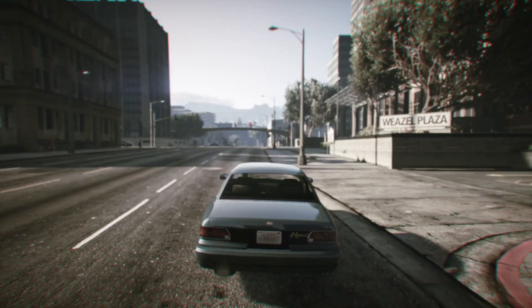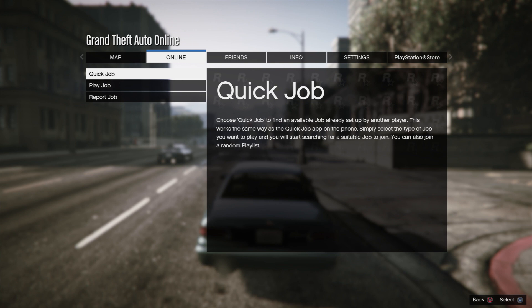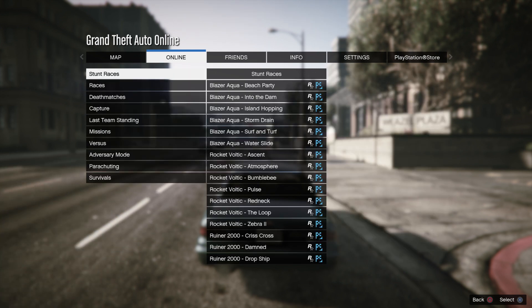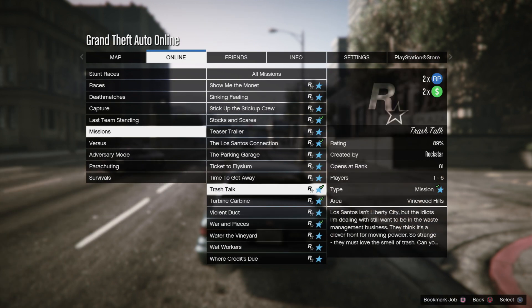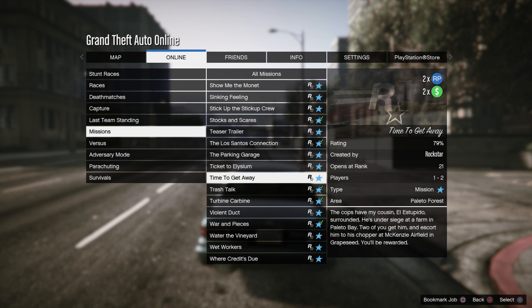What you want to do is go to Online, go to Jobs, go down to Play Job, go to Rockstar Created, go to Missions, and then go to 'Time to Get Away.'